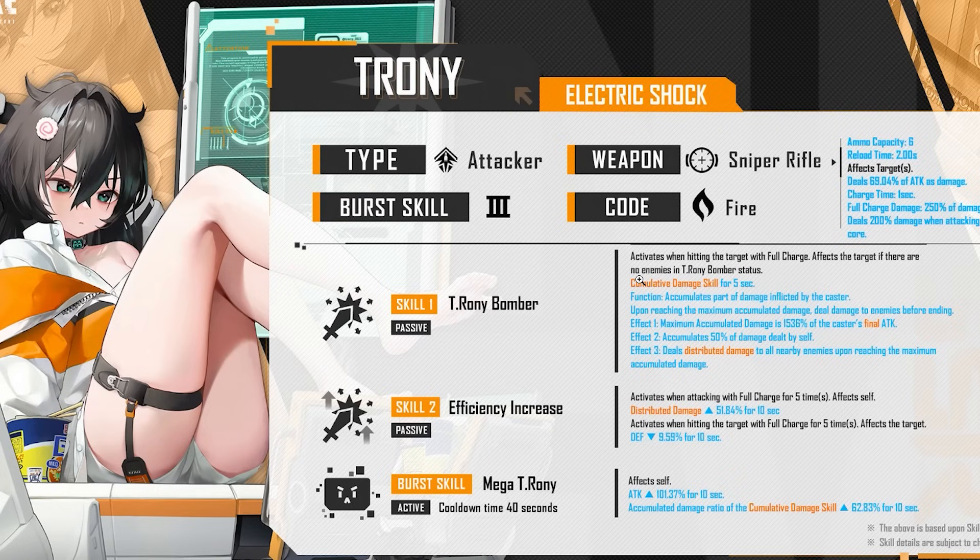Skill two, efficiently increase: activates when attacking with full charge five times. Effect — self distributed damage goes up by 51.84% for 10 seconds. Activates when hitting the target with full charge five times — affects the target, defense down by 10% for 10 seconds. So she does raw distributed damage — does that not mean PvP is where she's gonna be good? Based on her skills, she could be deadly in PvP — like a PvP god, or goddess in this case. She uses sniper rifle so I don't know if that affects things.